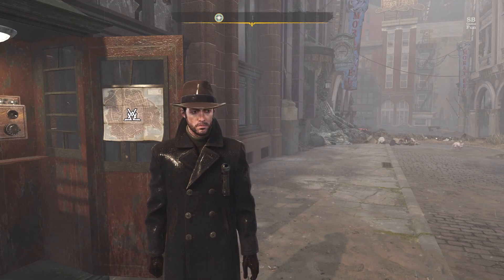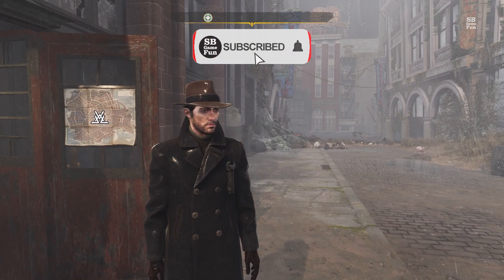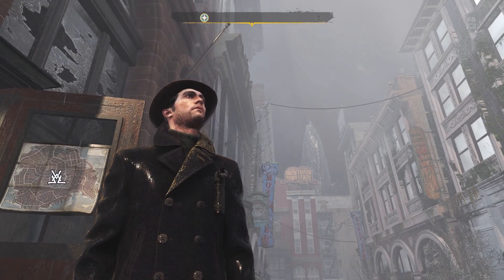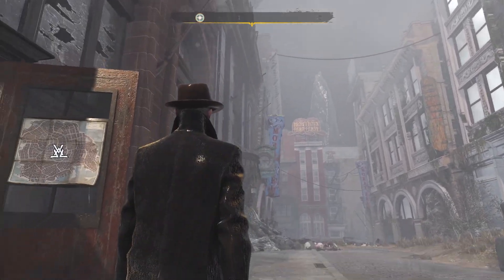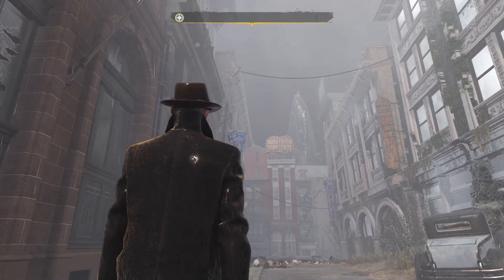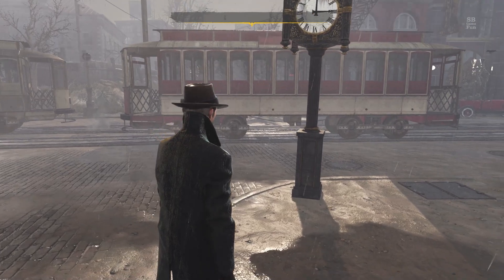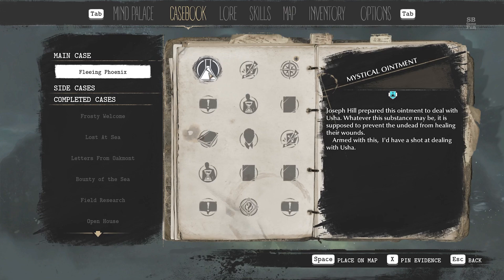Hello everybody and welcome back to the SB Game Fun channel and to another episode of The Sinking City. Here we are in depressing Oakmont. There's a brown derby behind us. And what is that? Some strange structure I keep seeing on my runs. Anyhow, we'll eventually get to it. We last left off... let's see. We're supposed to go...